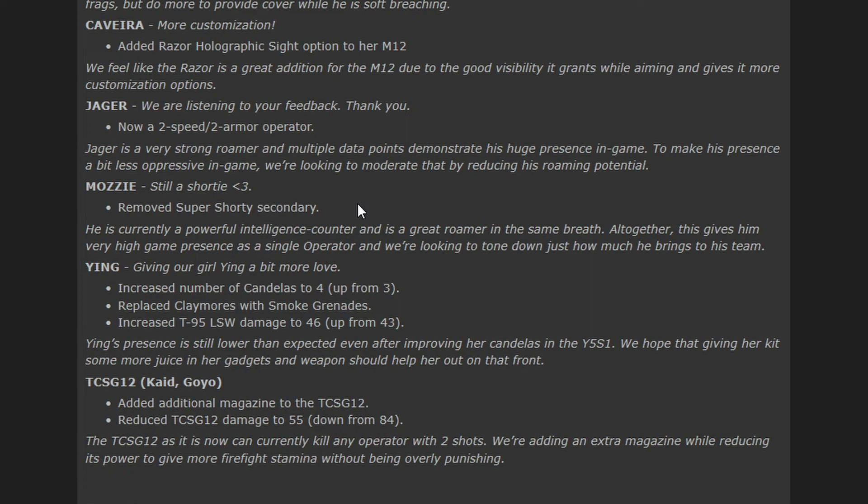Now the TCSG12, which is Goyo and Kali's weapon — an additional magazine has been added to the TCSG12 and the damage has been reduced to 55, down from 84. That's nearly half its damage. It can currently kill any operator with two shots. They're adding an extra magazine to compensate. That's a shotgun — yes, definitely a shotgun — and they've pretty much nerfed that weapon into the ground.